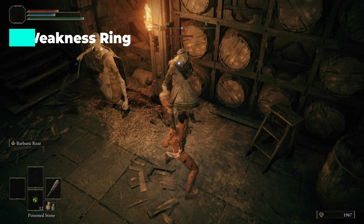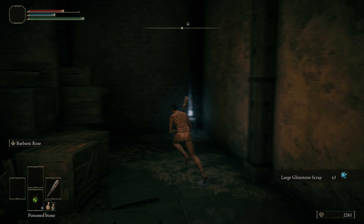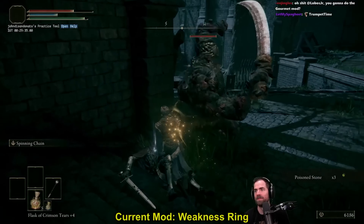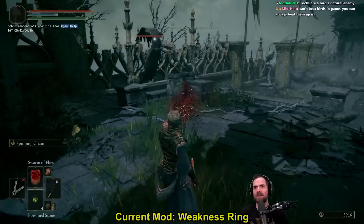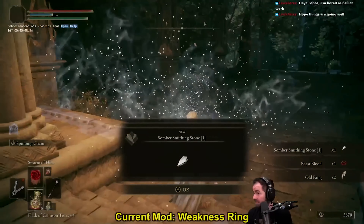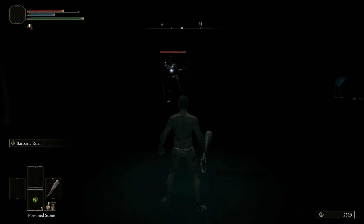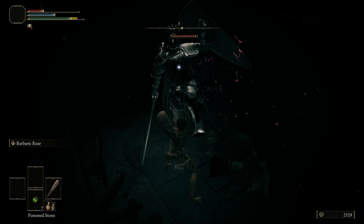Weakness Ring transforms Elden Ring's gameplay loop into a puzzle game, set in Stormveil Castle for the scope of the modathon. Every enemy is a puzzle where you have to use pre-existing game knowledge to figure out how to progress — it's a really cool way of making it entirely about the knowledge that you acquire. All enemies were basically immune to everything except for whatever damage type they're weak to, whether it was lightning, rot, or bleed. You had to work your way through and unlock those different damage types by finding weapons, spells, or anything else that could apply those effects. It ends with Godric as a mini-puzzle in its own right. Watching the judges play this mod was great because it showed how making discoveries in different orders could affect the mystery. There was some additional story and hints to guide the player, and I'd love to see more of this in a full version.